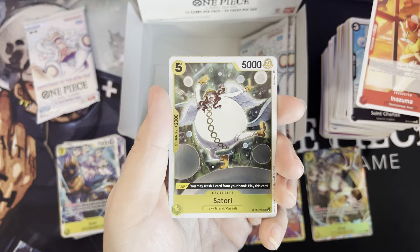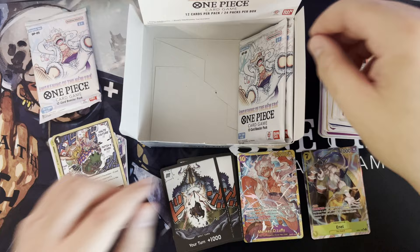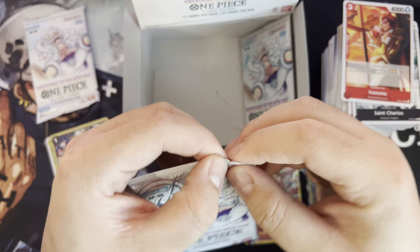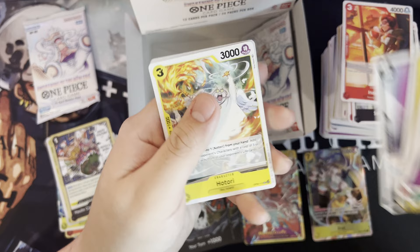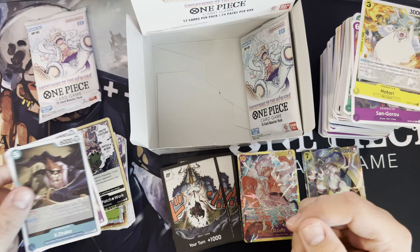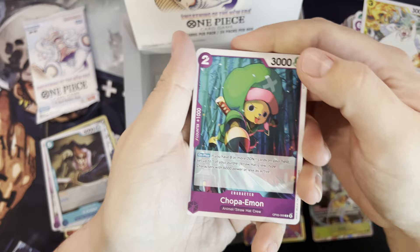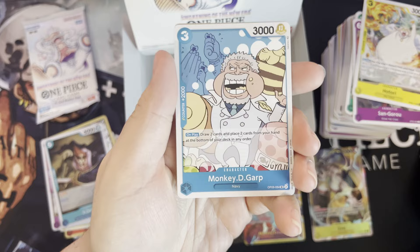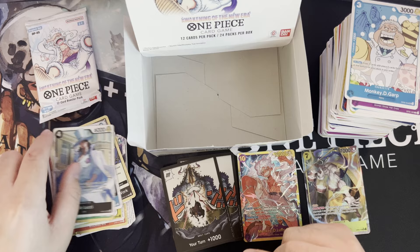One alternate art — is that how this set's going? What is this — tour patchwork? Oh. I'm not gonna lie, I think I'm getting cooked with this pack — this set actually. Zero zero, last pack on the left side. This art though — okay. Rob Lucci.